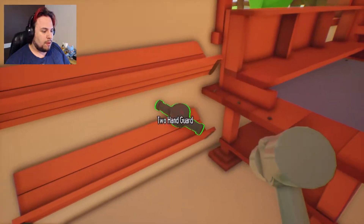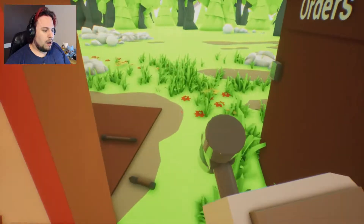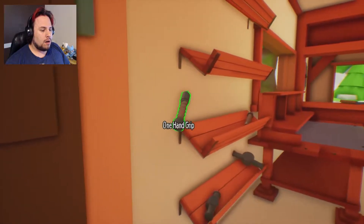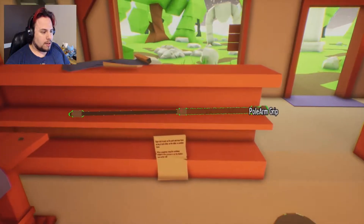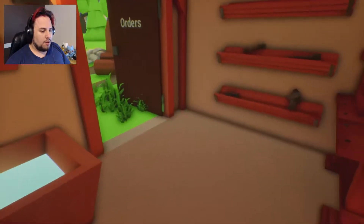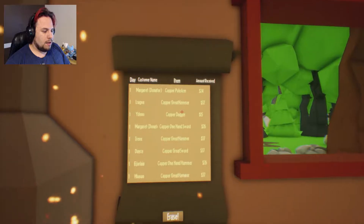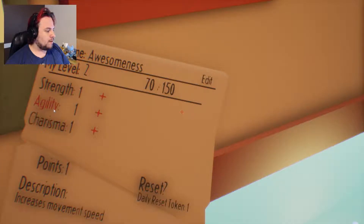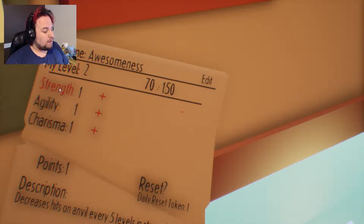I know a lot of people won't agree with me, but it just adds a little bit more to the actual concept of blacksmithing. These organization things are amazing — I just never put it away. I like to put the pole arms right there because there's a lot of room for them. I've got a level up — charisma increases sale price, movement speed increase, and decrease hits on the anvil every five levels of strength. We're gonna go into charisma — that seems like the thing that needs to be dealt with most.